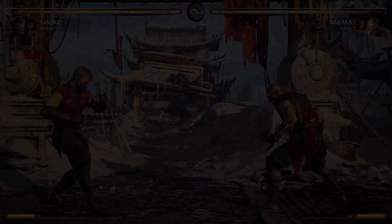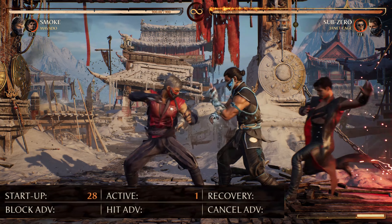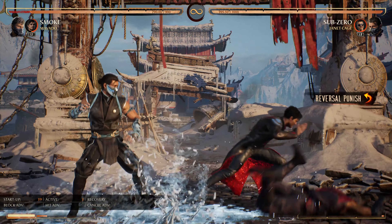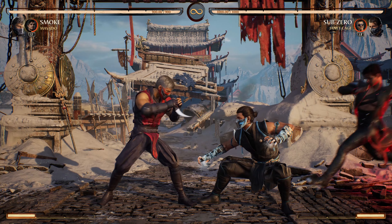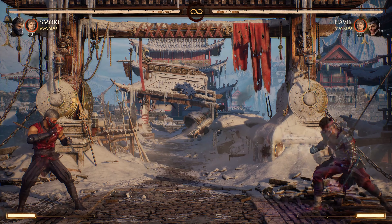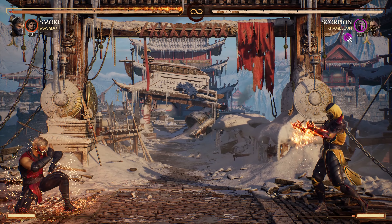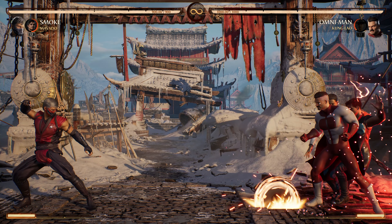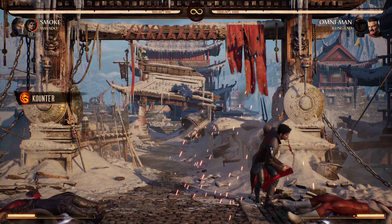On top of all that, it's super plus on block for some reason, so you can just throw it out for block pressure, or even at round start to jump scare your opponent and try to get first hit bonus. Keep in mind there is an armor gap during block strings though, and it's a high that can obviously be ducked if you get too predictable with it. It's also not great for punishing projectiles specifically, since you'll usually still get hit if they're already traveling to you. All in all, it's a solid full screen punish option that gets us in, that is both way safer and way faster than any of our teleports, and it's a pretty powerful yolo option to just throw out when you hear the call of the crayons.